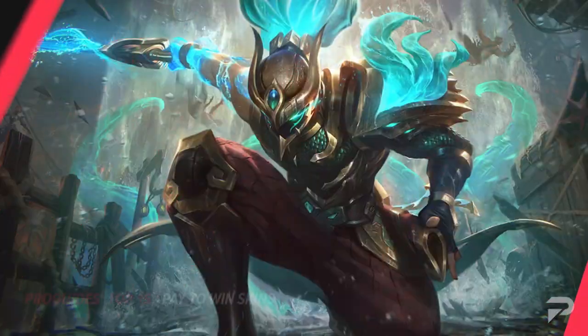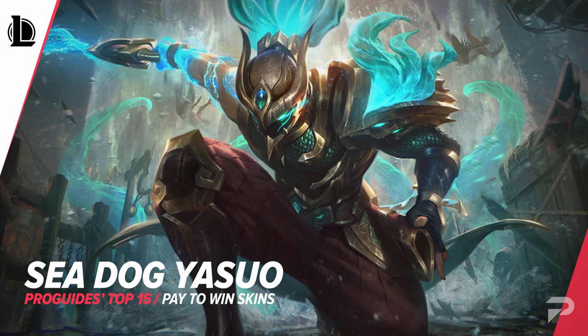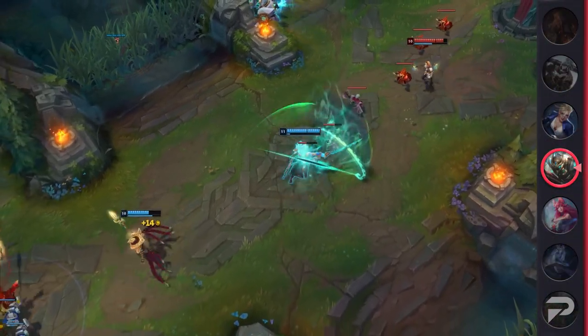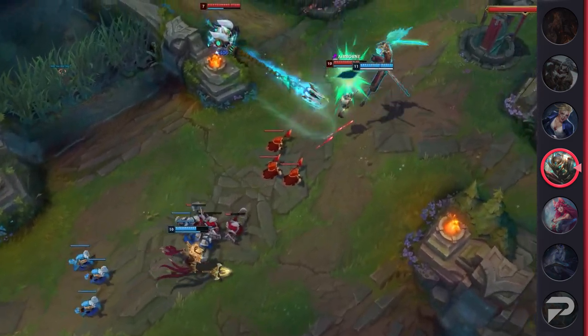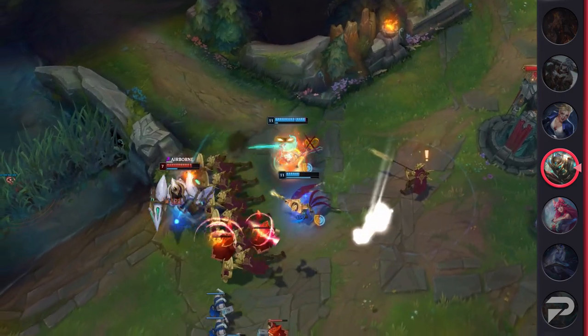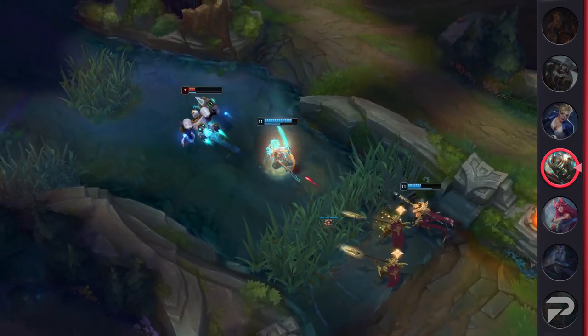Moving on to our next pick, we've got Sea Dog Yasuo. This is still a relatively new skin and it's a pretty good one. That being said it offers a huge advantage thanks to his third Q. While most pay to win Yasuo skins hide his third Q preparation, this one makes his tornado really hard to dodge. When thrown it looks like a weird spin that makes it look like it's moving around. It also doesn't help that it looks a bit thinner than the other tornadoes, which will catch enemies off guard and get you a few free kills.